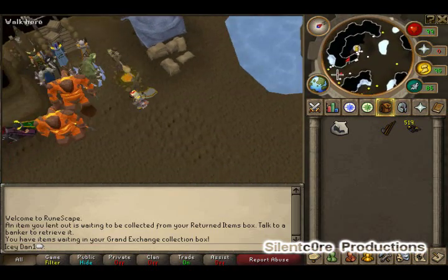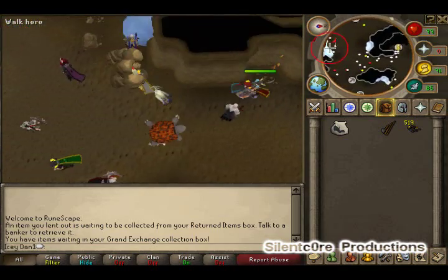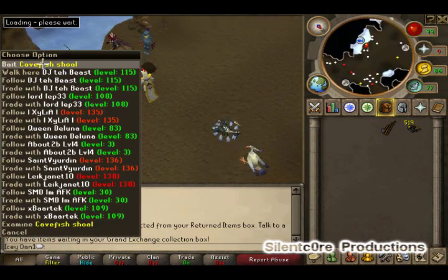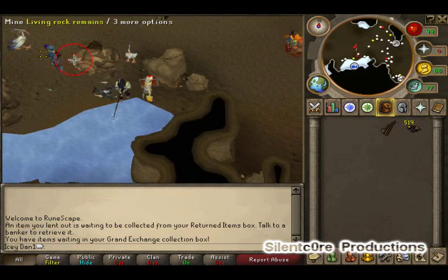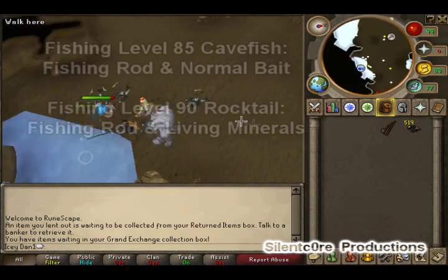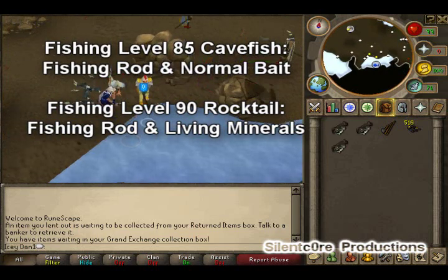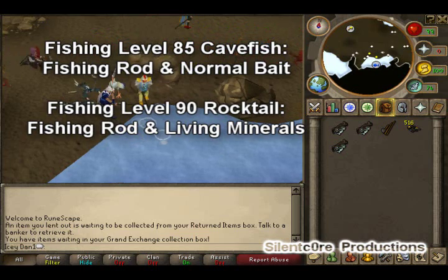Since I'm over level 90 fishing, I chose to test rocktails. If you right-click a fishing spot, it will tell you whether it's cave fish or rocktails, which is really helpful. The equipment you need for rocktails is a fishing rod and living minerals. If you're just doing cave fish, you'll only need normal bait — just remember that and try to get it right.